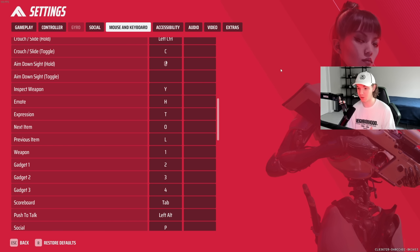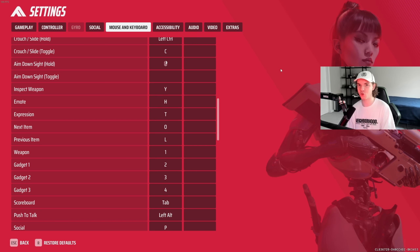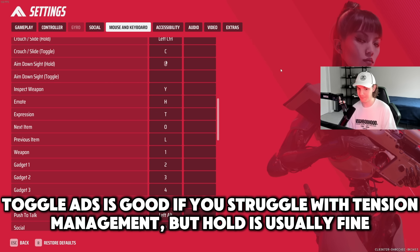I have aim down sight set to hold. I know there's an argument for setting it to toggle — I'm not going to tell you one is worse than the other. There's a reason to use toggle instead of hold, because when you hold down on your mouse you're creating tension in your hand, which changes the way you aim slightly. If you want to be 100% optimal you can run toggle, but I personally feel more consistent with hold.